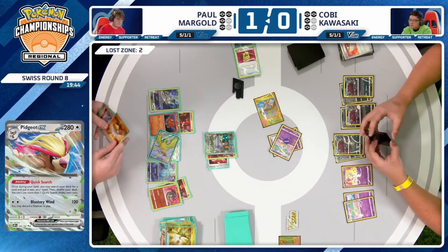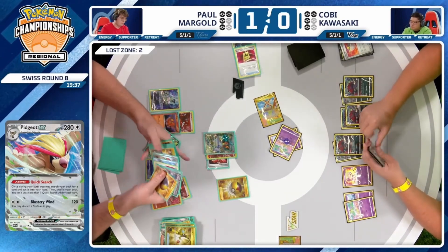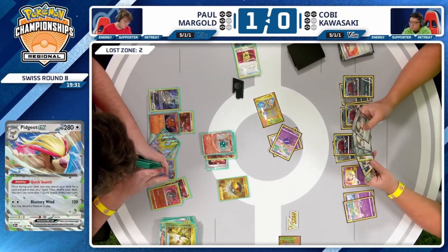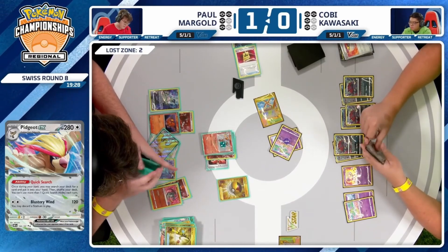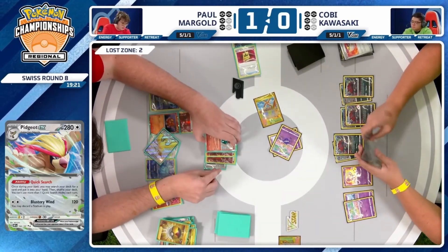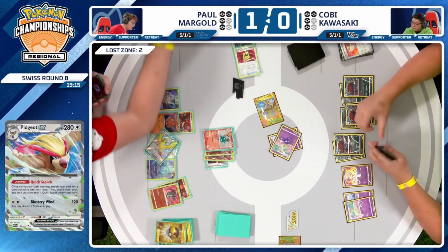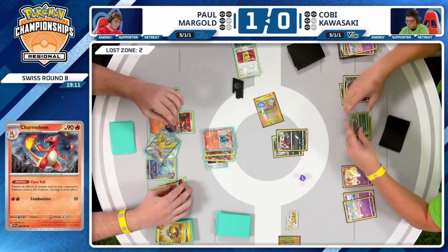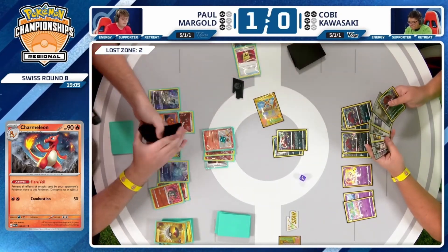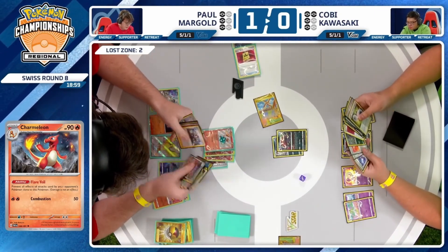Taking that KO with Combustion from the Charmeleon — deals 50 damage, which works out pretty nicely here with the Fire Energy in hand. Paul really getting creative in how he tries to navigate through this pretty tricky matchup. Kobe will use Artisan to grab out yet another Zerua — we could see a full board of them. Definitely a solid position as a Zoro Box player to just have that many in play. The choice here for Kobe: do you want to go in and use that Phantom Transformation ability and attack into this Charmeleon? I think if you don't, you're going to have to eventually.